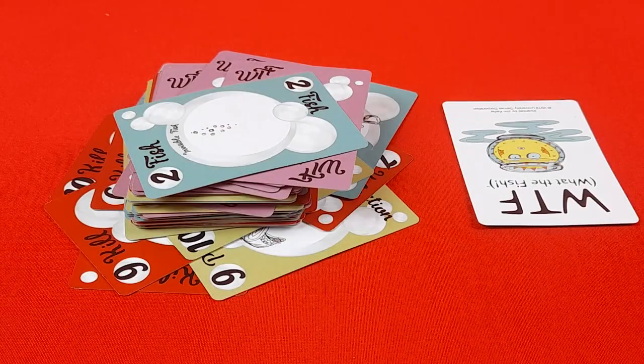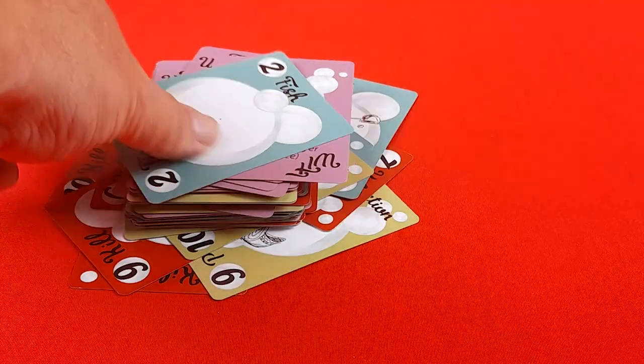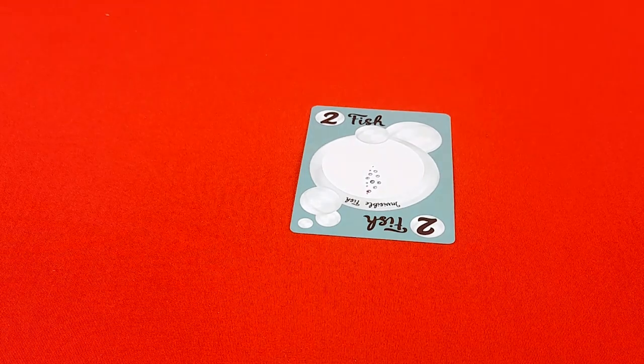If there's ever a situation where no one is willing to play a fish card, all players must reveal their cards to each other and the player who has the highest ranking fish card will need to play a fish. It doesn't have to be their highest card — they can choose any fish in their hand — but if they have the highest ranking card, they must play. If the draw pile is ever exhausted, take all of the cards from the discard pile except the cards currently in play, shuffle, and create a new draw pile.